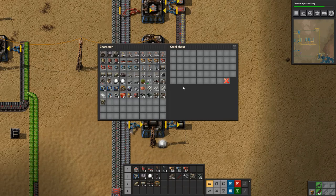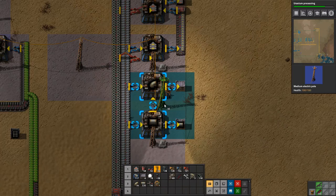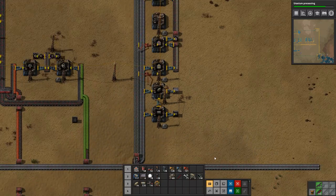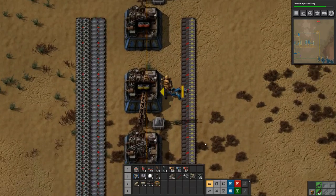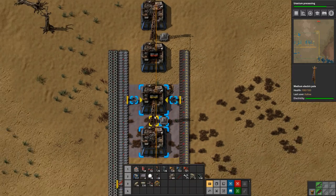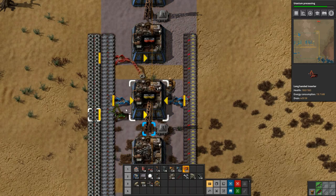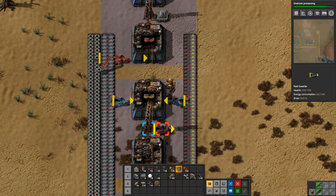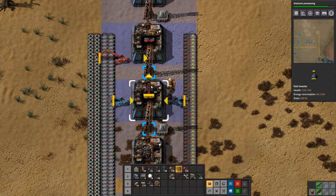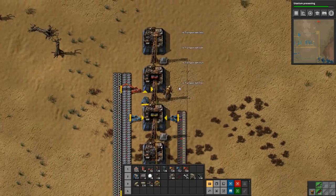Let's do five assembling machines here — you need power right there. We'll give you some power and this can start producing. Then there's this thing — it does need iron plate and it needs green circuits, and so does this, and it also needs gears. Just turn that out, insert it there — now all it needs is electronic circuits. That doesn't need to go any further than that I think.